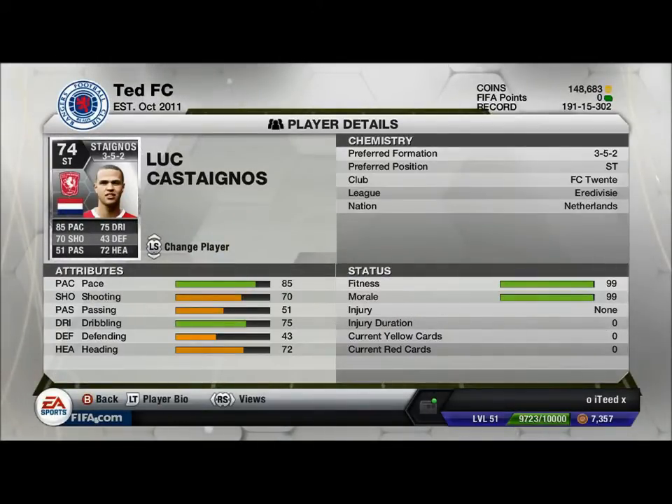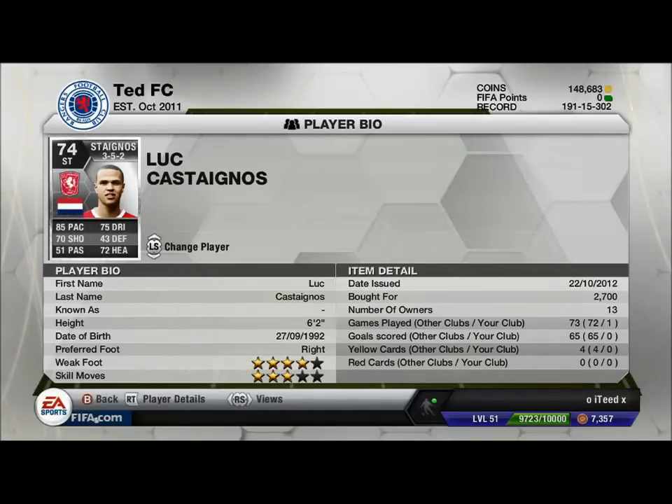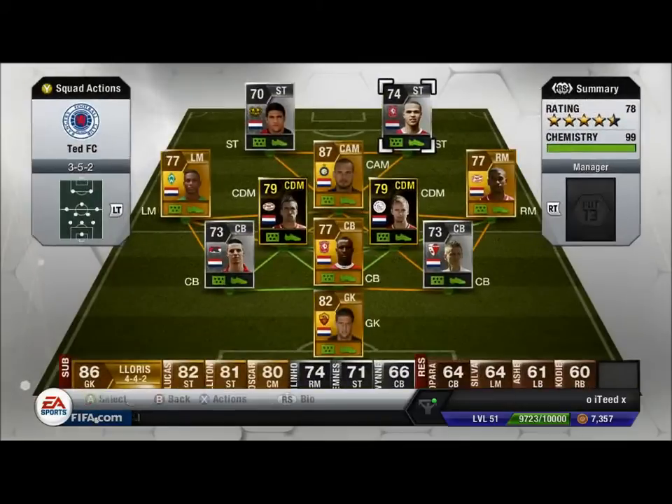Next we have Castin no Goss — if I pronounced that right — plays for FC 20. Six foot two, really tall for a striker. 85 pace so he's pretty quick, four star weak foot, three star skill moves, 2.7k — definitely worth it. 72 heading, 70 shooting, 75 dribbling. Definitely worth the money.